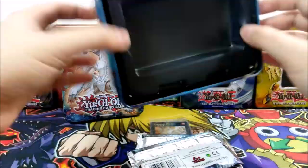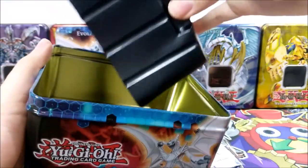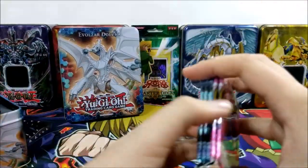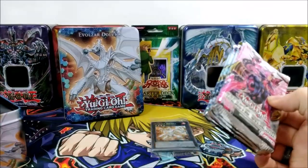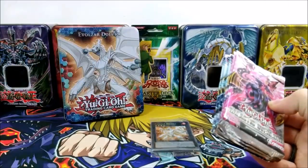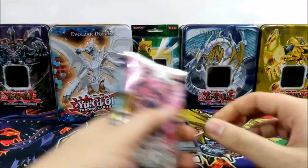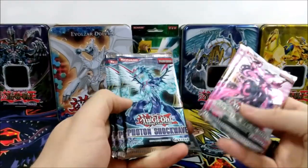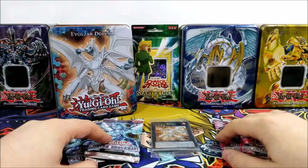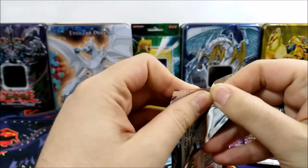This is like a blast from the past that I never actually lived — it looks beautiful. We have quite a few packs. This came out during the Xyz era, I believe, so I don't think we'll have any pendulum stuff in these packs, but I'm honestly not sure. I do know that the 5Ds tins used to have sleeves inside, but this one does not. We have two Galactic Overlord and three Photon Shockwave packs, so we'll be opening a few packs and then the promos. Let's get started!